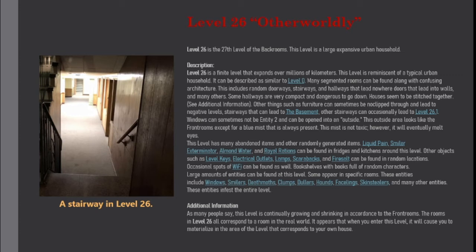Large amounts of entities can be found at this level. Some appear in specific rooms. These entities include windows, smilers, deathmoths, clumps, tellers, hounds, facelings, skin stealers, and many other entities. These entities infest the entire level.